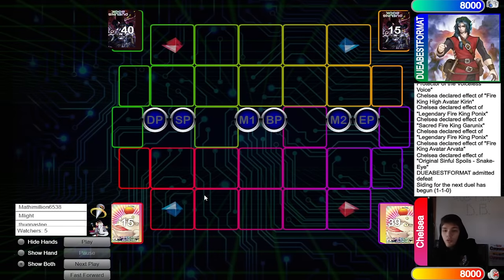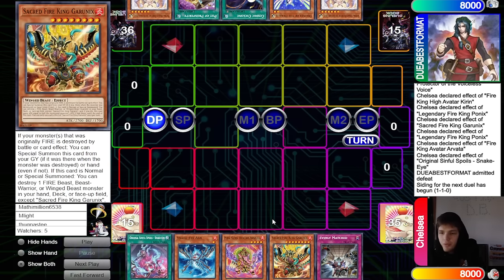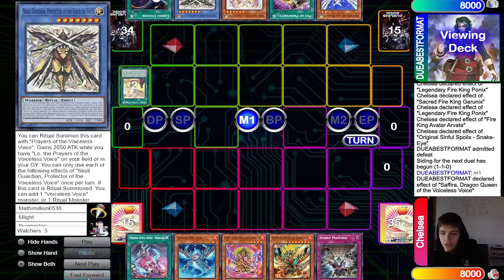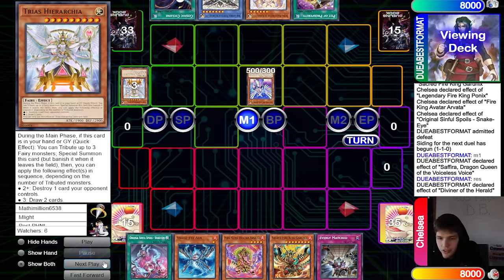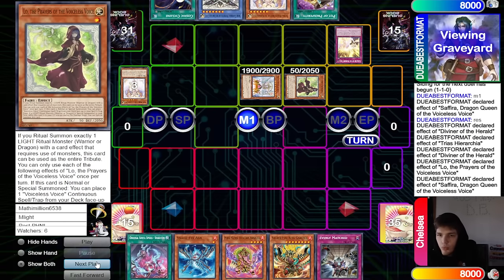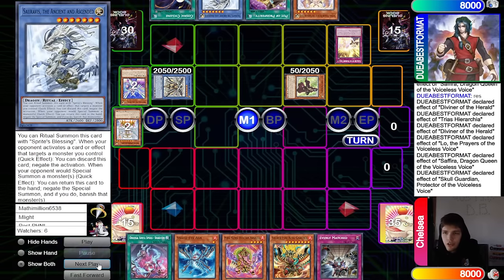On to game three — Voiceless Voice goes first. Opening hands: we have Original, Snake Eye Ash, Arvata, Garunix, and Evenly. They must be playing multiple Garunix — no shot they opened one each game. They have Queen, Diviner, Cosmic, Pot of Prosperity, and Queen. They go Queen, dump the ritual spell, search Skull Guardian. Normal summon Diviner, dump Tiaras, tribute special Diviner ghost summon to bring out Low.